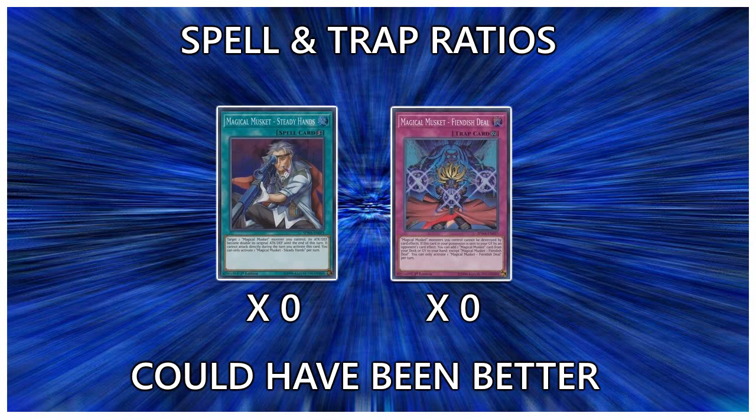On the contrary, we have Magical Musket Fiendish Deal, and this card is actually good — it's just that there's nothing really in the meta currently that makes you want to run it. It prevents your Musketeers from being popped by card effects, and if this card is sent to the graveyard by your opponent's card effect, you get a search of any Musket card. But no one's going to pop this card because they don't want to give you the benefit, and most effects right now don't pop — they send, they banish, they do weird effects. The large majority of the time this card will just be dead in your hand. Currently I'd play it at 0, but if the meta shifts to more destruction-oriented, you can play it at 1.